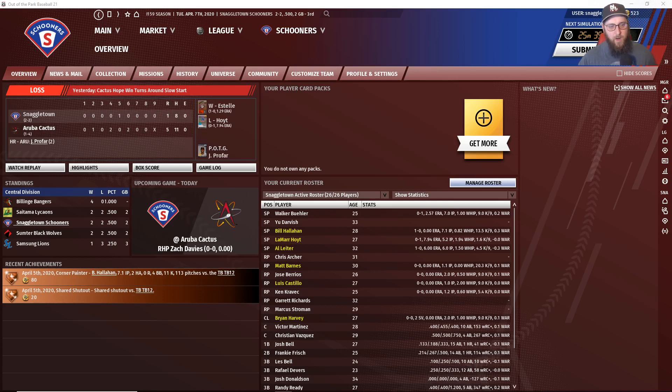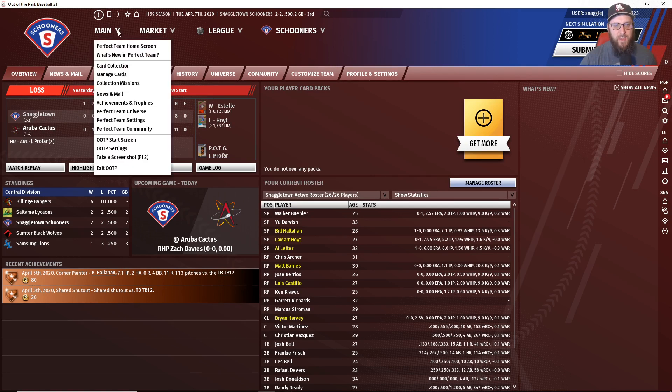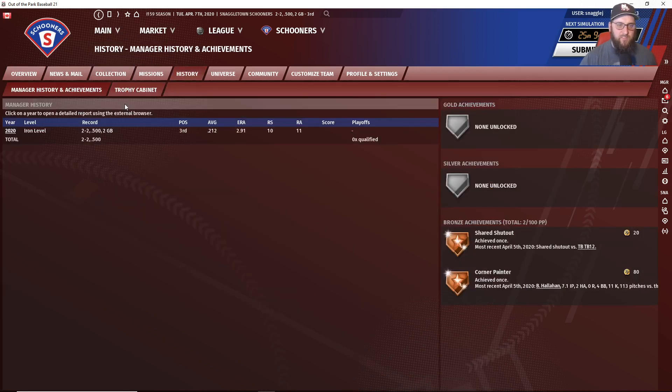All the ways to earn Perfect Points are tied to achievements. You can see in the bottom left-hand corner here — we're only a couple games into the season, two and two — I've gotten a couple of achievements. Achievements are things that are player-related, team-related, streak-related, or result-related that can happen to your team and will help you get Perfect Points. If you go to the main screen and go to Achievements and Trophies, it will show you all of your achievements from this season.